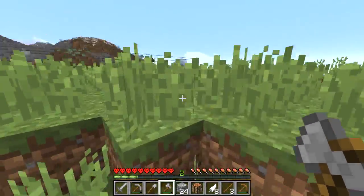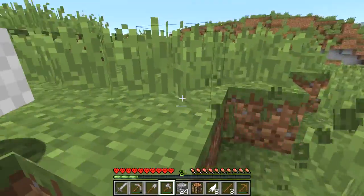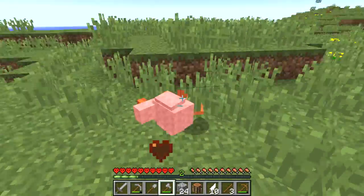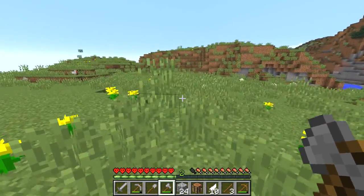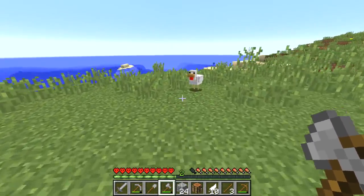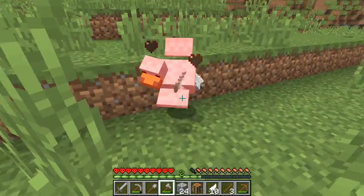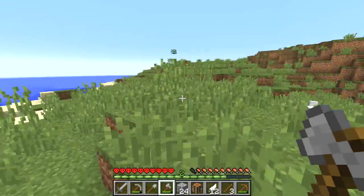Pro random seed strat: keep recreating the world until you get that set seed you want. Should only take a few hundred years — actually I think you're looking at something more like a few hundred million years. But it's a good strategy. Obviously you can keep recreating the world until you get something that looks decent.